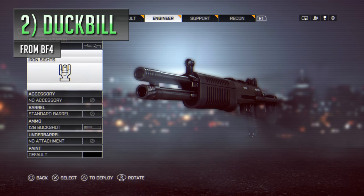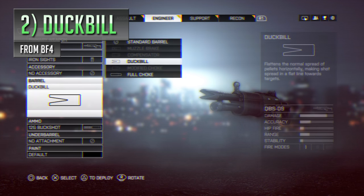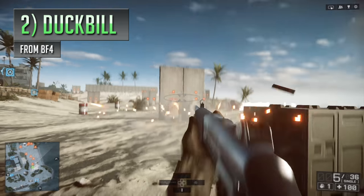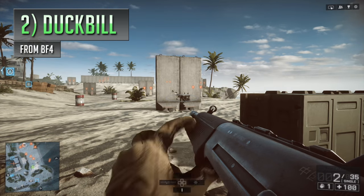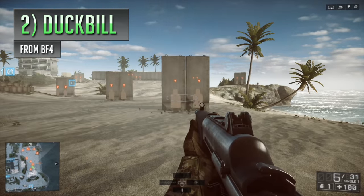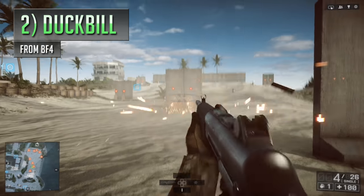In second place is another shotgun attachment, though this one can be found in Battlefield 4 — the duck bill choke. What you've got here is an attachment that actually makes your gun less accurate, reducing your chances of killing an enemy in a single shot, which is never a good thing when talking about shotguns. It's designed to flatten the spread of your buckshot so pellets fly out more horizontally, dispersing them over a wider span to potentially hit multiple enemies bundled up close together. The problem is this also means fewer pellets go where you want them when shooting at a lone target, down to the spread being wider and less accurate, reducing effective range even more and generally being counterproductive in most scenarios.